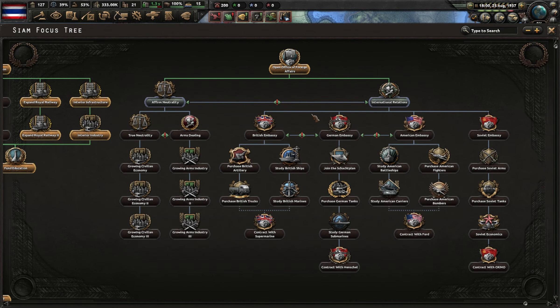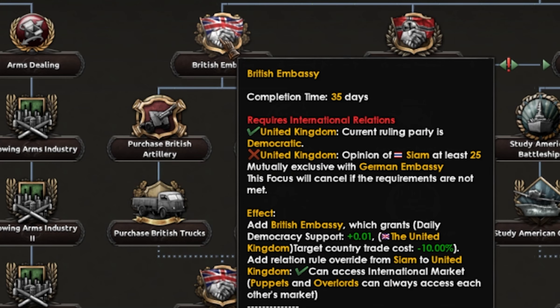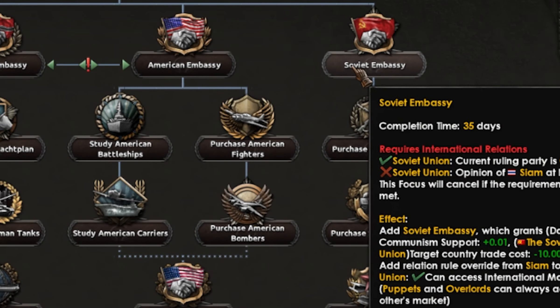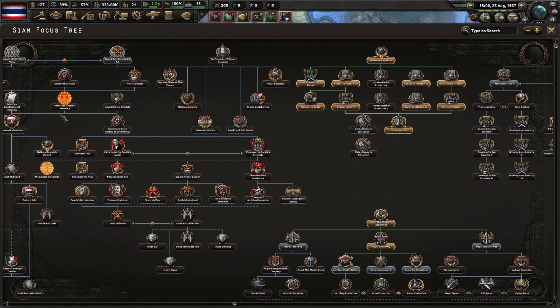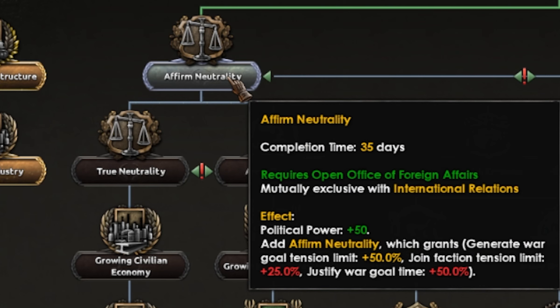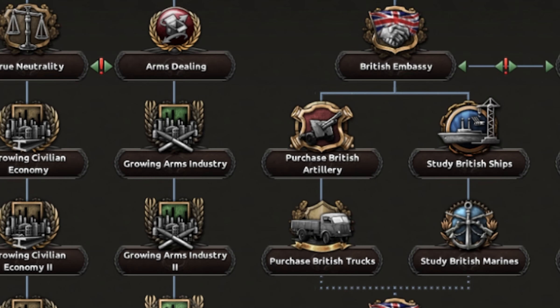Looking into who to side with - should I go neutrality or side with another faction? If I go Britain they give permanent democracy support, same with Germany and fascist, America and democracy, Soviet and communist. I don't want my ideology dictated through a foreign embassy, so I'm going neutrality.